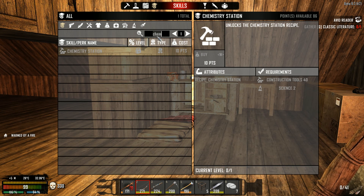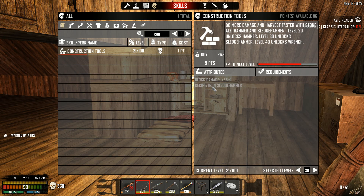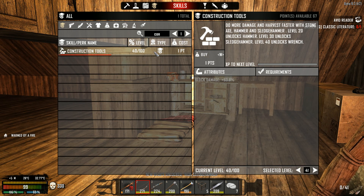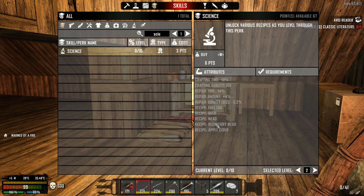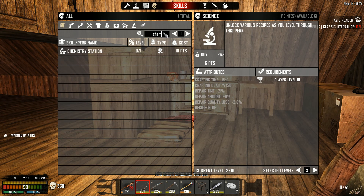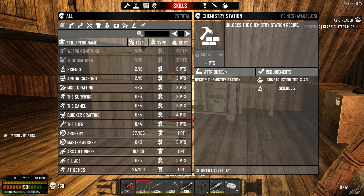We have a chemistry station perk that we can unlock at Construction Tools 40 and Science 2. Let's go to Construction Tools first - iron sledgehammer at level 30 is good, wrench at level 40 is fantastic. Let's unlock up to level 40, spend some points, then Science up to level 2, which will unlock fuel logs, beer, mead, blueberry mead, and apple cider, as well as the ability to make the chemistry station.